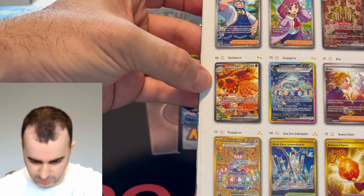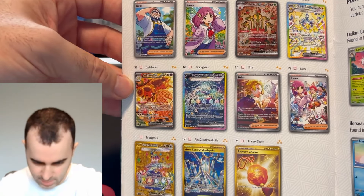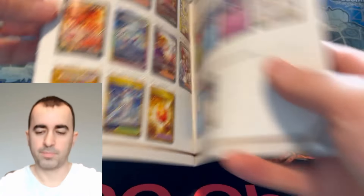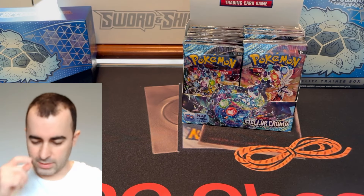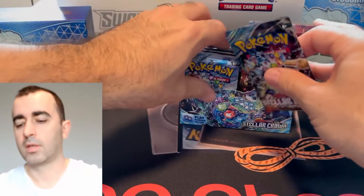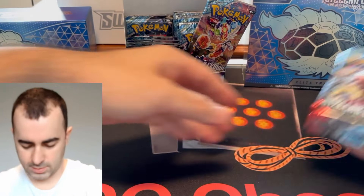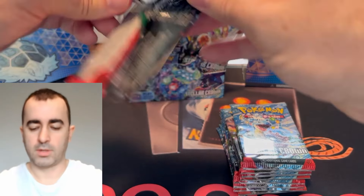If I get a special illustration rare, that Dashing Bun looks pretty good — I'll take that, a lot of people are after that. The Terrapagos, Hydrapple — all these look pretty good. But it's a bit of a smaller set. I can't even know what everyone else is chasing, but there's not a lot to chase. Pull rates are a bit tougher, so let's see if we can get lucky today and pull some big bangers.